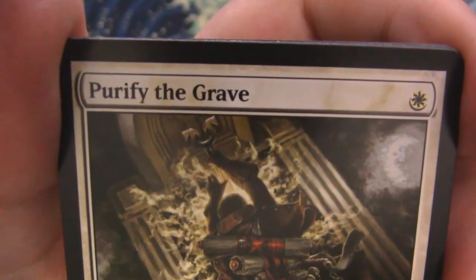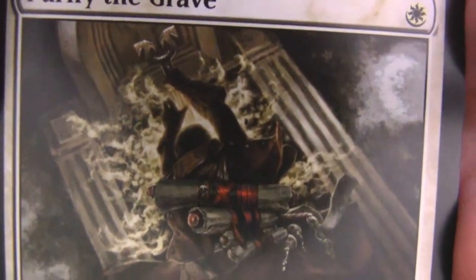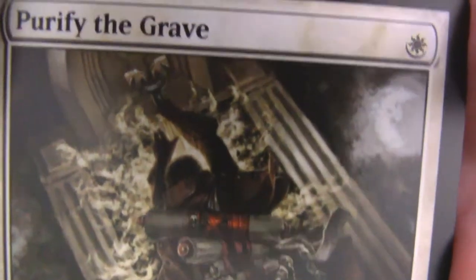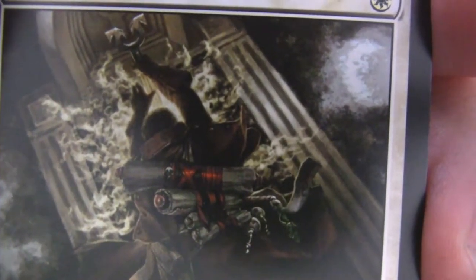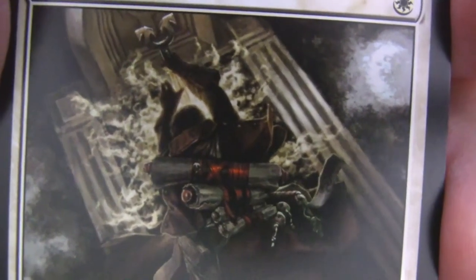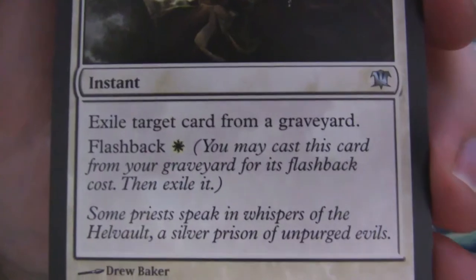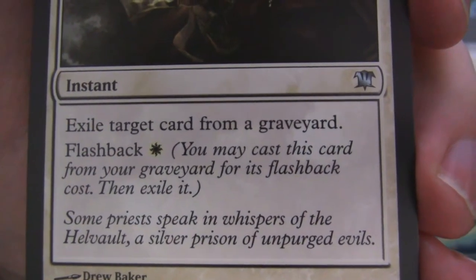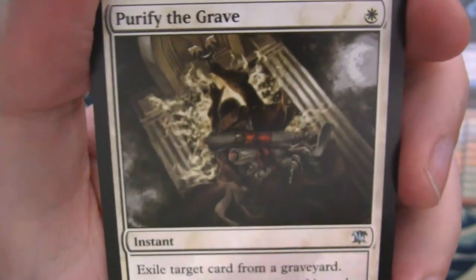Purify the Grave — look at that. We've got essentially a priest of Avacyn jamming Avacyn's collar into this grave, with cool spirit-y type mana wisps coming out the sides and scrolls all over the back, which is really cool. And it says 'Some priests speak in whispers of the Hellvault, a silver prison of unpurged evils.' Very cool.